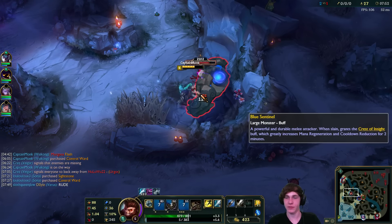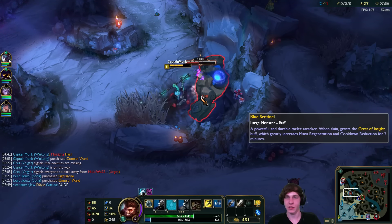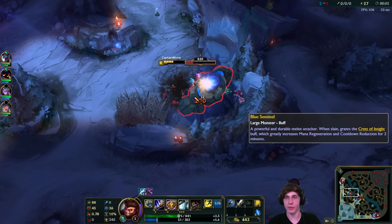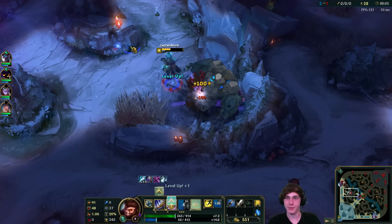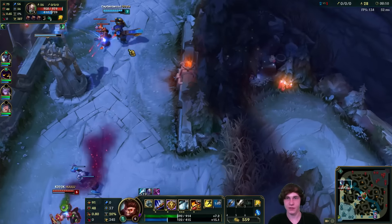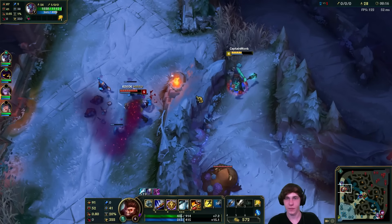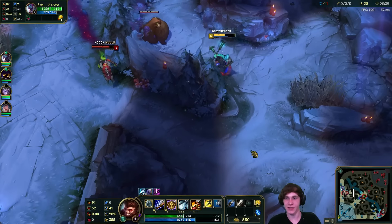Here we are taking the blue buff. I may as well use my Smite - there's no reason not to. I do miss having the ability to replenish mana from smiting the blue buff; they removed that - it's just a heal now. There we go, level 6. Trundle's in a pretty good spot to help me with Singed but I'm pretty low, so I don't know if this is the best idea. We can surround this guy but he is level 6 now as well.